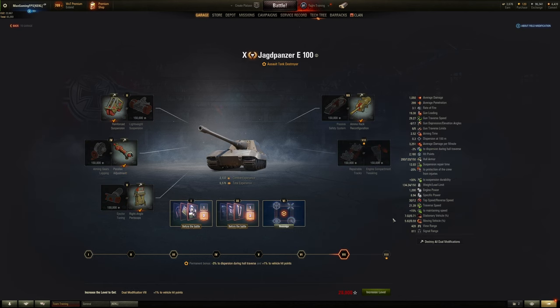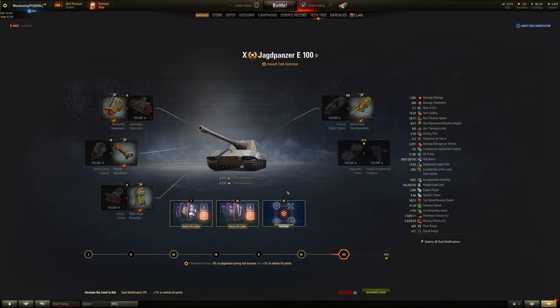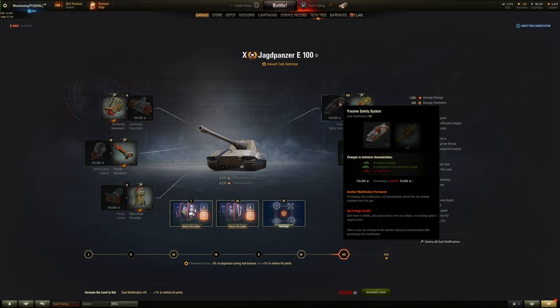For assault tank destroyers, you choose reinforce suspension obviously, and you can then put HP boost on it because you get the slot bonus with the tank destroyers — so you can get a 114% bonus to track health, exactly the same as the medium tanks. We're choosing view range because that's definitely beneficial. For number 7 it's actually interesting because you have the choice between reload time, or getting a bit more hit points and protecting your crew from injuries by 20% — either of these, depending on your playstyle, are a valid option.